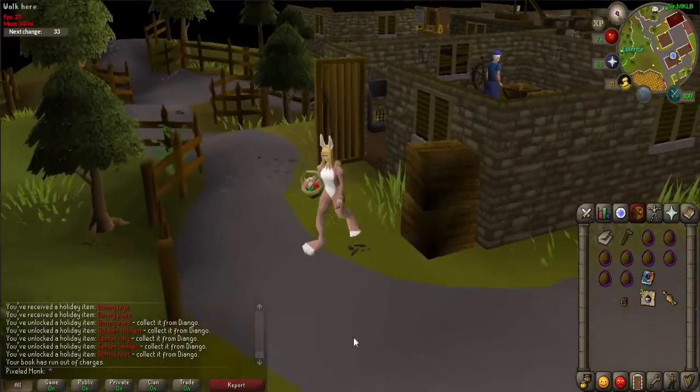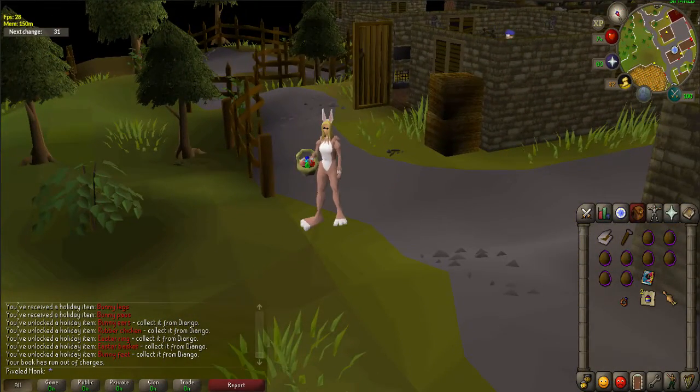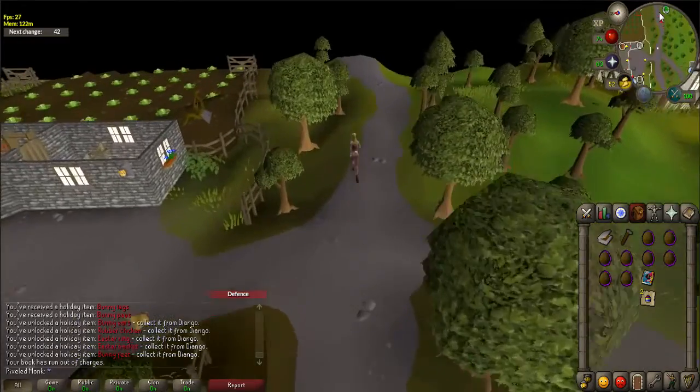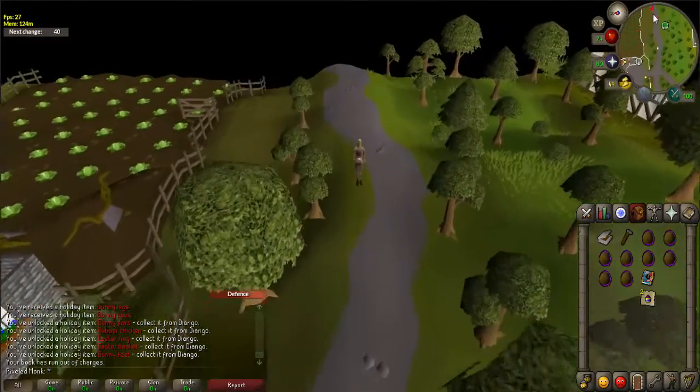Congratulations — you have received the bunny top, bunny legs, bunny paws, bunny ears, bunny feet, rubber chicken, Easter ring, and Easter basket. Thank you so much for watching. I hope that you enjoyed this guide and found it helpful. If you did, please subscribe for more and I'll see you next time.